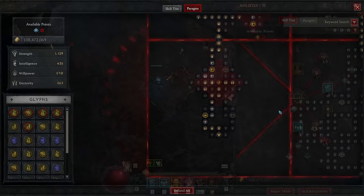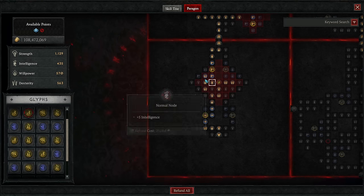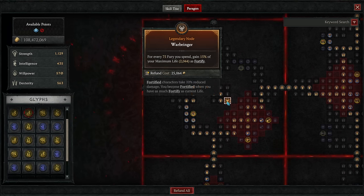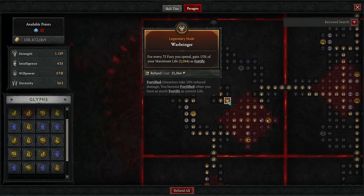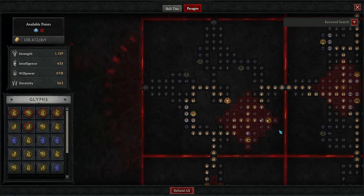Now for the paragon board. On the starting board, progress up the left side for bonus health and armor rare nodes, then head to the glyph socket and stick in the Exploit glyph for bonus damage to vulnerable enemies and applying vulnerable when you first damage things. Take the dexterity needed to boost the glyph, then head up through the damage-boosting rare node and grab the board connection gate. Attach the Warbringer board with the glyph socket in the bottom right. Head through the maximum fury and fury-on-kill rare and magic nodes, wrapping around the legendary power — fortify granted based on fury spent — and then head back to the glyph socket and put in the Crusher glyph for bonus damage to attacks with maces and a multiplicative damage boost to overpowers with maces. Grab the rare nodes in the radius and the strength required to activate the glyph.